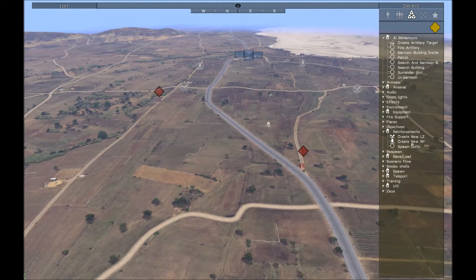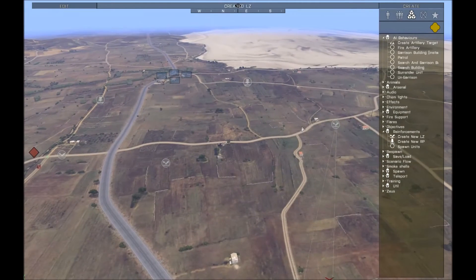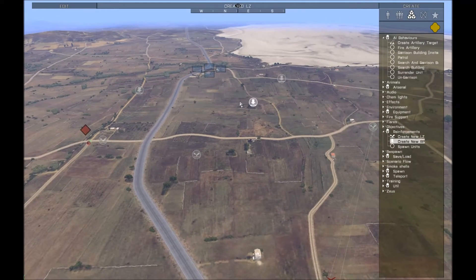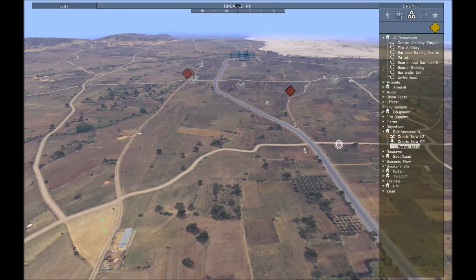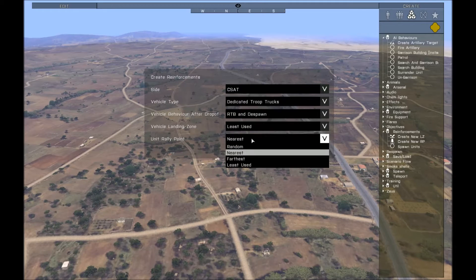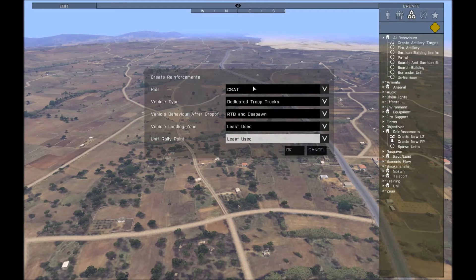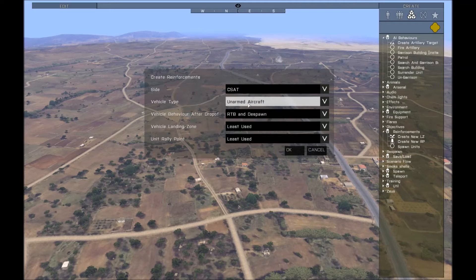I'll make another LZ for some airborne troops, and I want the RP to head straight in. For this one, I'll spawn some airborne units back here. I'm going to choose least used for both LZ and RP, because I know troops are already headed to the other ones, so I want these to use the last two I've made. I'll spawn an armed aircraft — a helicopter — to go in.